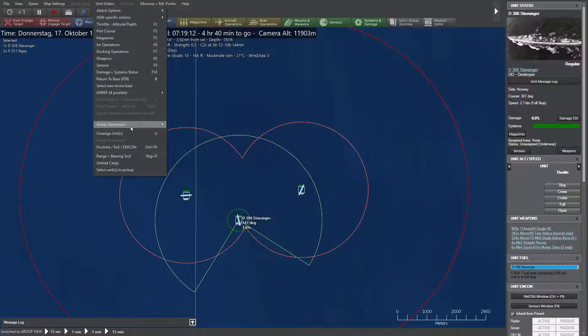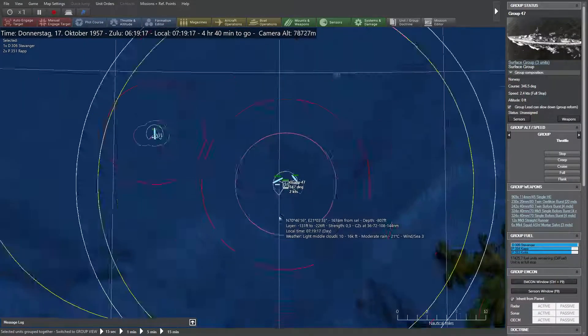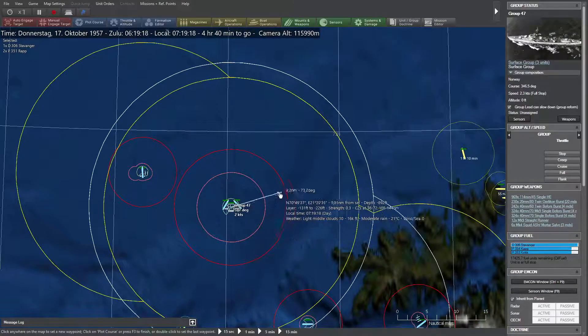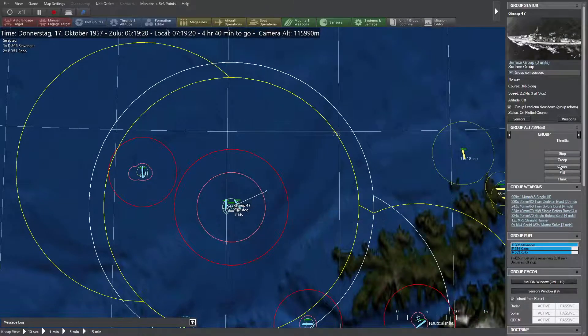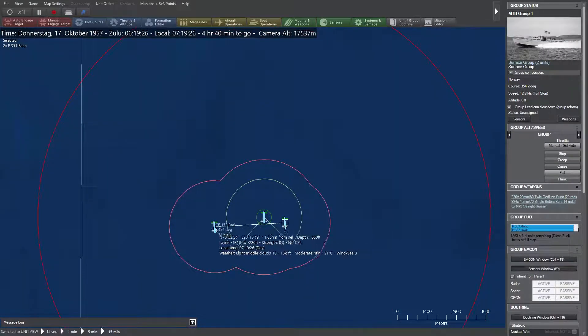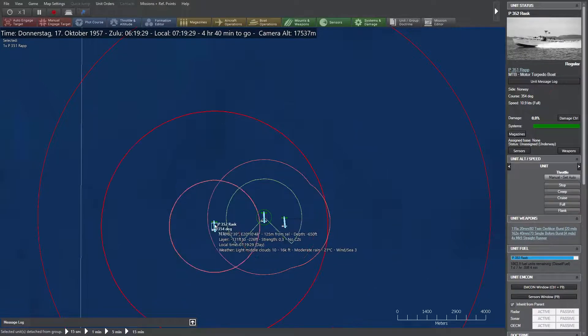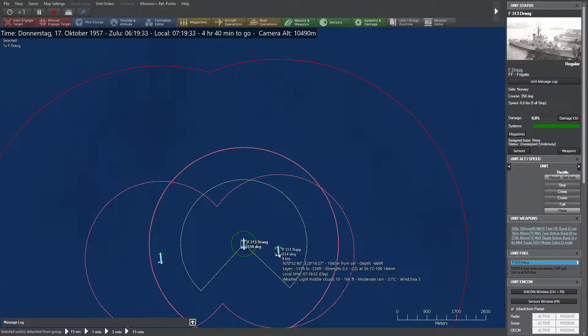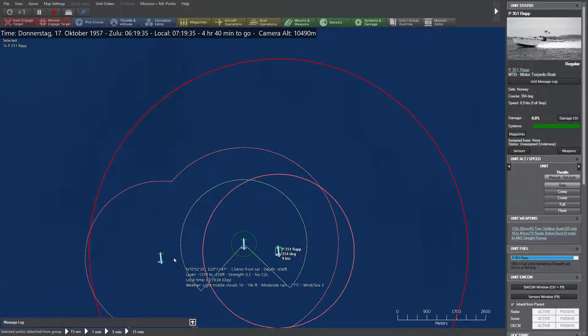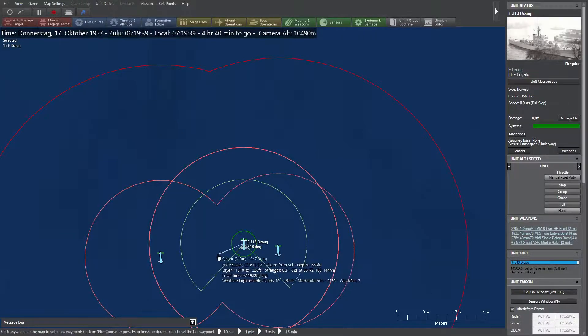Got them into one group — thank you! Now let them drive a little bit closer to the enemy on creep. Detach from group and stop — you are stopped anyway.